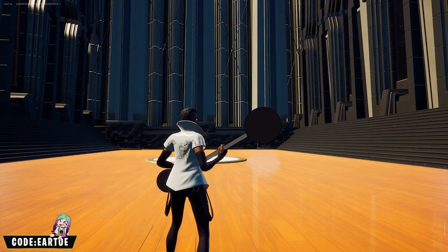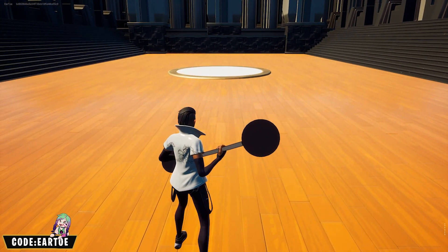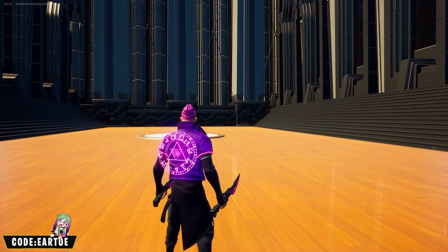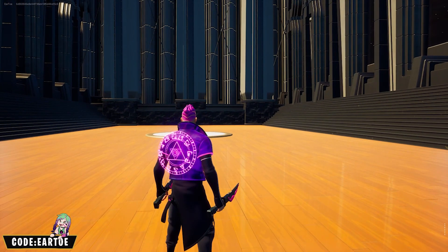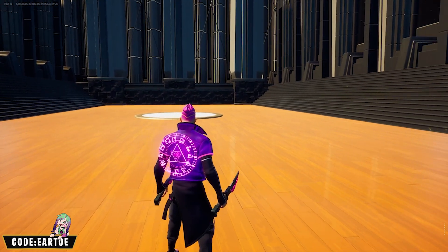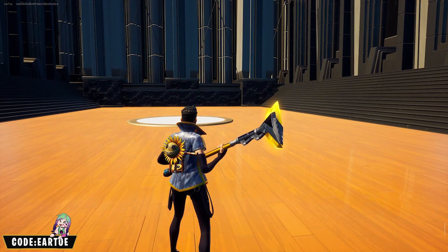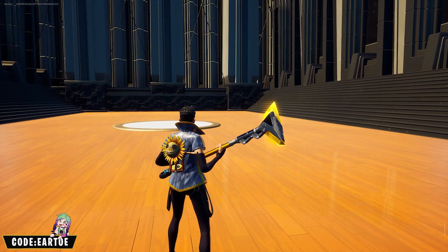Some of them you're actually not going to need a back bling, just like this one. We now have the Midas Shadow wrap with the Illusion Rune back bling and the Stickers pickaxe — looks very good together. We also have the Rivet wrap with the Hay Nest back bling and the Revoker pickaxe.